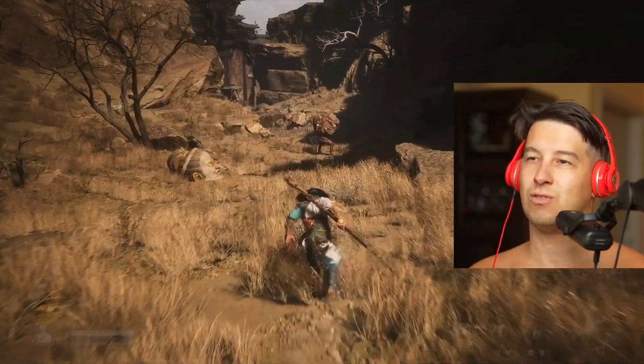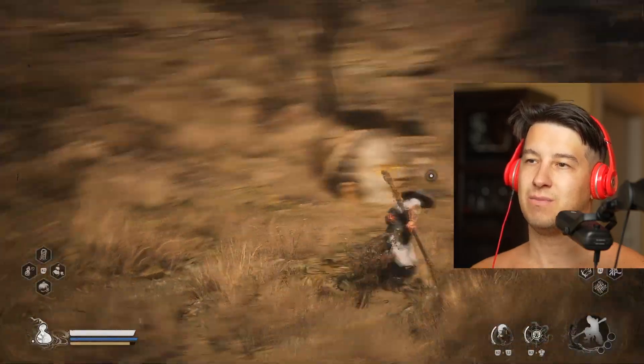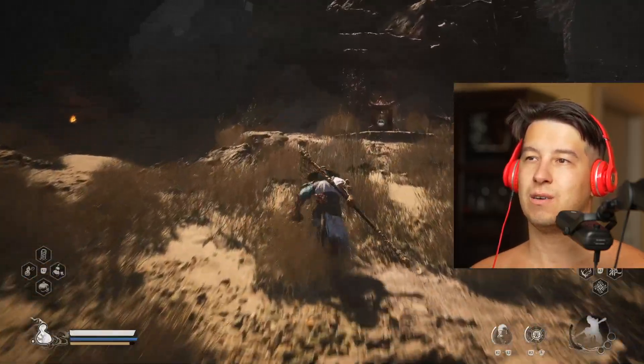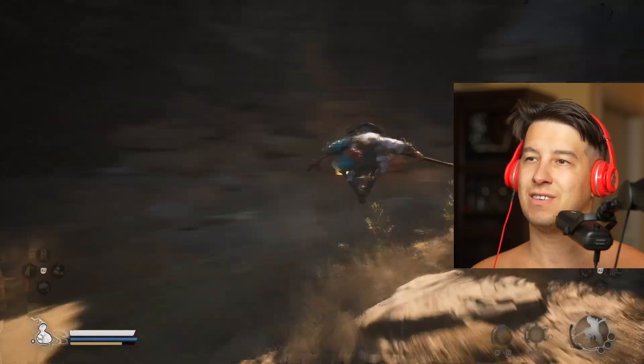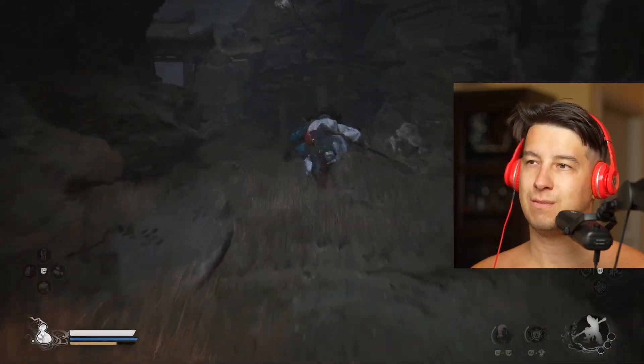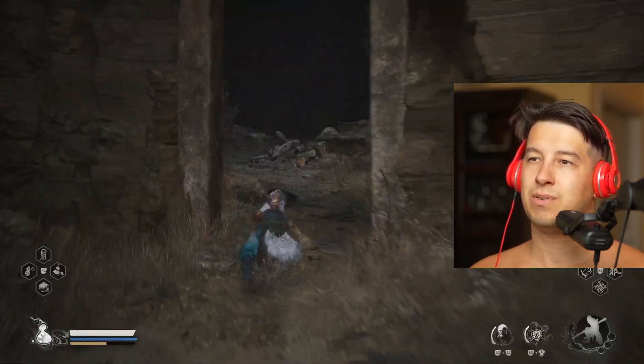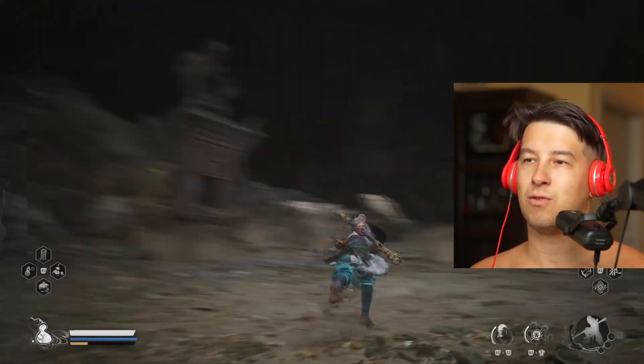The first one is over here at the Squall Hideout — as you go behind, this is the first one. The second one: from the shrine, we are going to take a left. You're going to go through here and go up. The second one is over here on the left, on top of this platform.